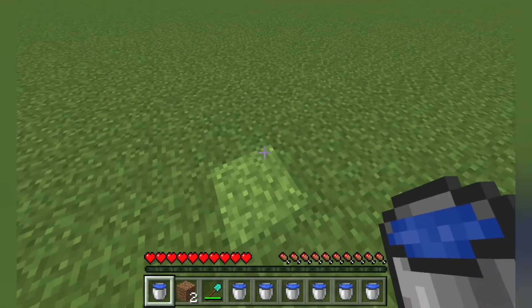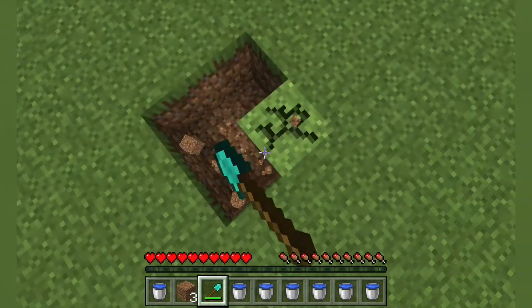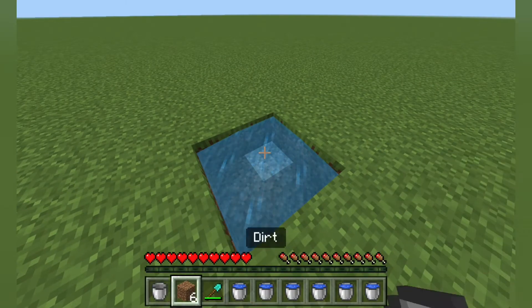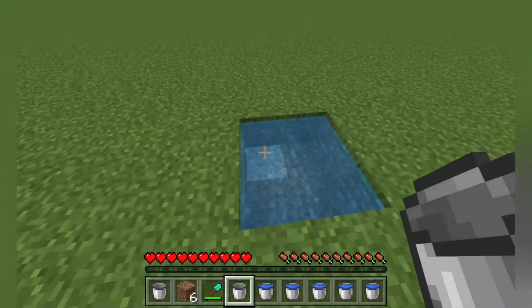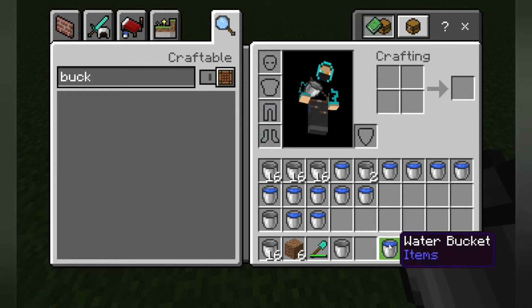Method number two is going to be — you dig a square. Then in the two opposite corners, you place water buckets. This makes all four blocks into water sources.